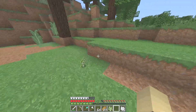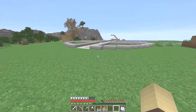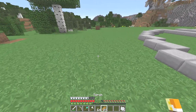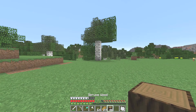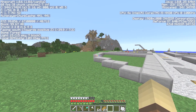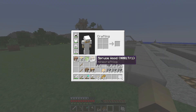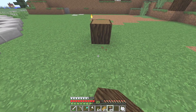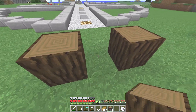Right, I don't want a huge house and I don't want a small house either. This area is extreme hills forest, so do we want to go with oak or spruce? Spruce looks nice, so let's try some spruce.